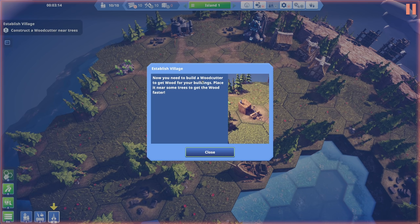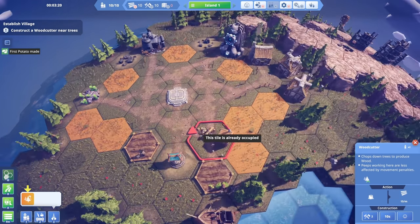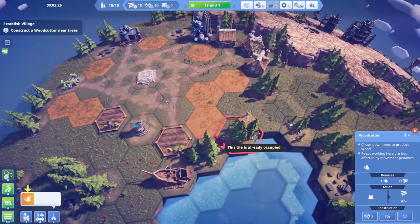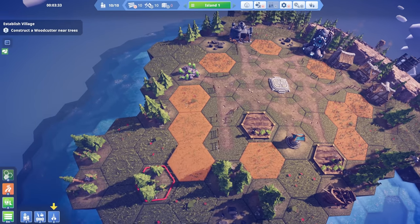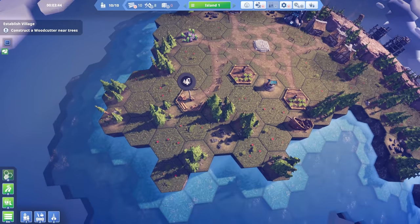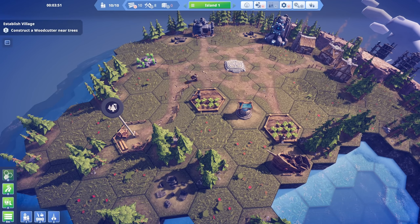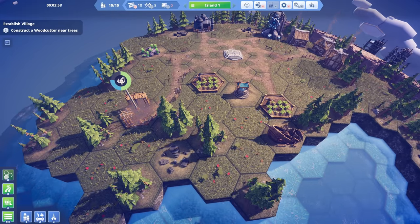Now we need to build a woodcutter to get wood from trees - place it near some trees to get wood faster. Buildings must be facing a road, obviously. There's a bunch of trees right here, so let's put a woodcutter right there. We could also throw another field right here if we need to. Resources include wood, tools, and stone.